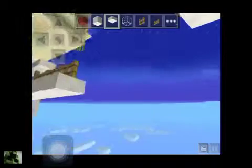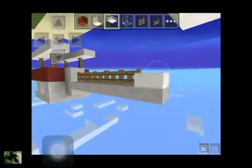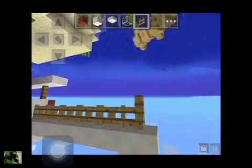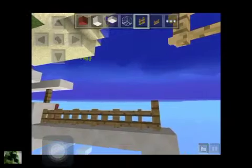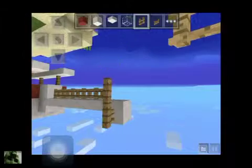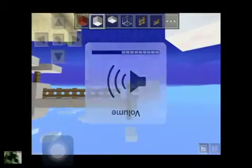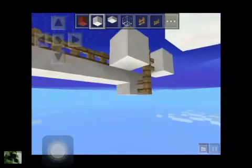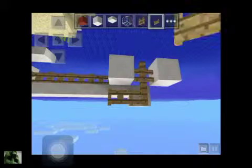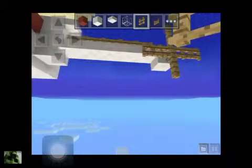Now it's starting to look a bit like a helicopter, but we still need to do more. And then put these two fences, just like I have, and put it there. I haven't played Minecraft in ages, so that's what you guys might see - I suck a bit. Hashtag a lot. And then just put another fence on top of that.